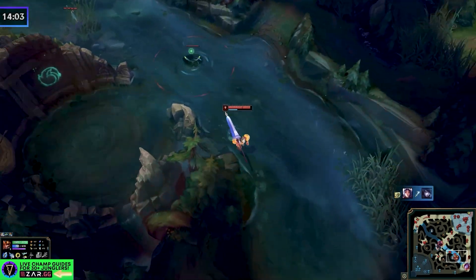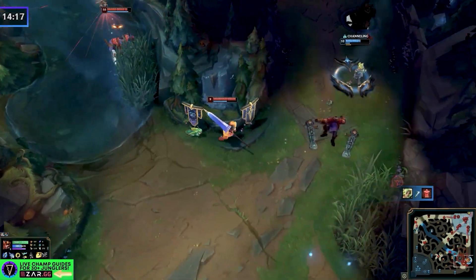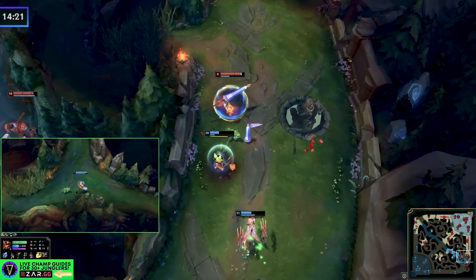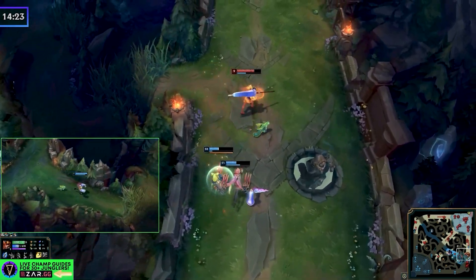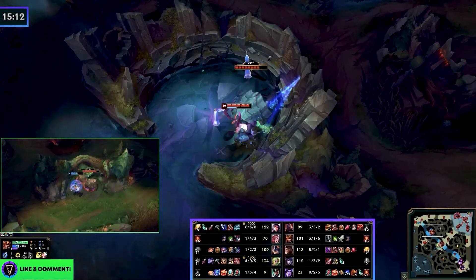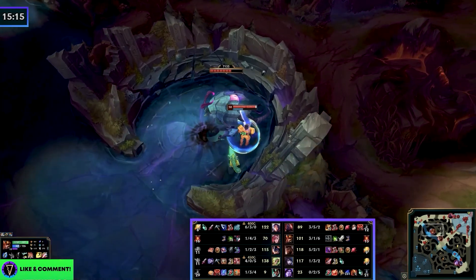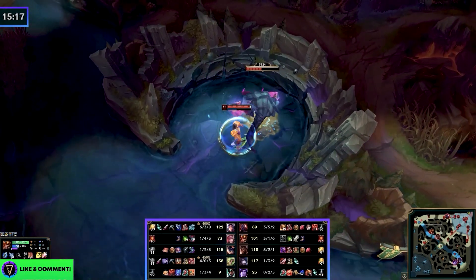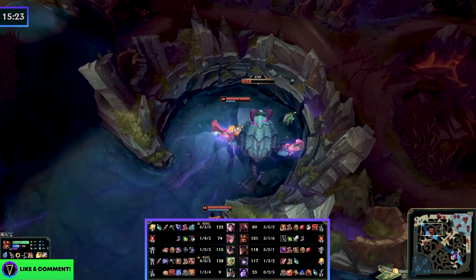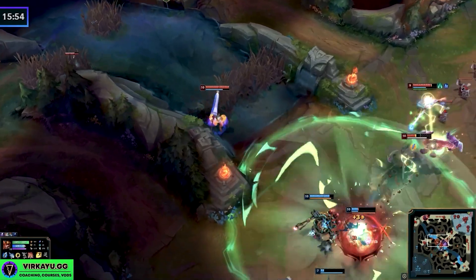The goal with all this new meta shift is we're going back into the flow — equal and opposite. They take a dragon, I take a herald; they go bot side, I steal and counter jungle their camps. The denial is huge. You're seeing a 3/1/6 Jarvan, which doesn't look amazing, but he's 31 CS up over Vi — she has done nothing because she was denied at every level. We come out of the mid game not as far ahead as the last game, but strong enough to control and win any fight. We had to give up some dragons — that's okay. We still got heralds, still got denial, and still got turrets. That's the most important thing.